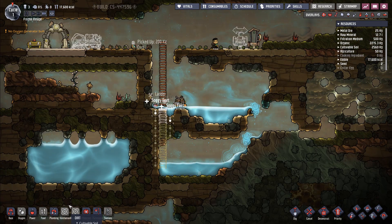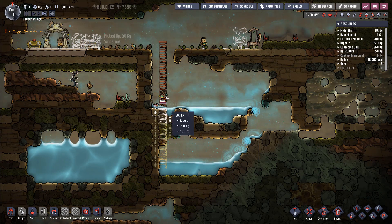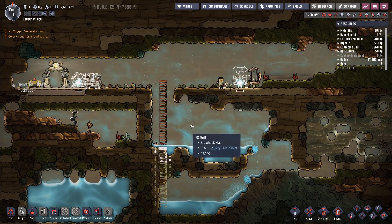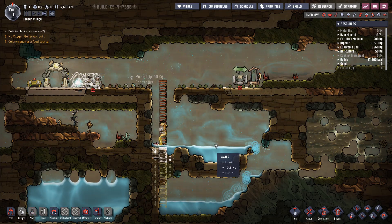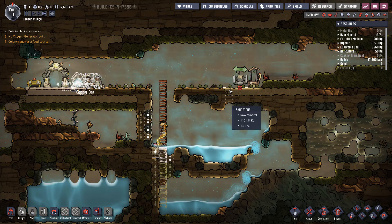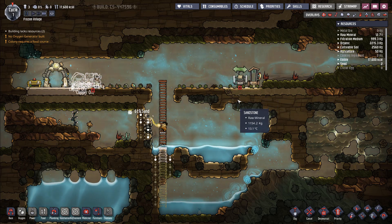Now we can start generating a little bit of power because we've dug up some copper ore. Right next to the primary light source, I built a research station and a generator. They're already getting hypothermia — that water is really cold. That's a big challenge in Rime: the consistent source of hypothermia, which slows down your duplicants and prevents them from digging and building efficiently.